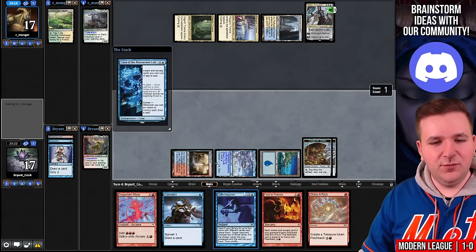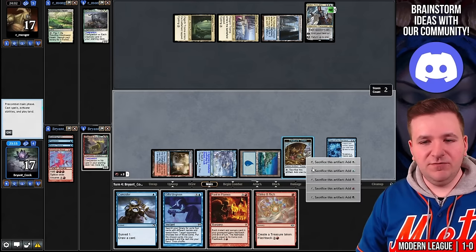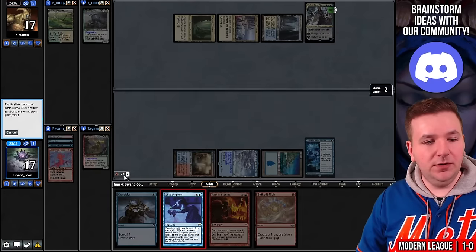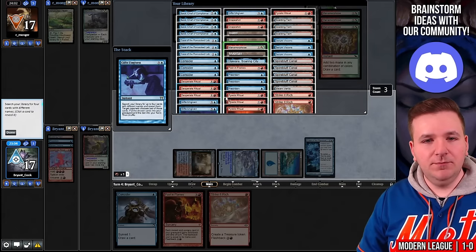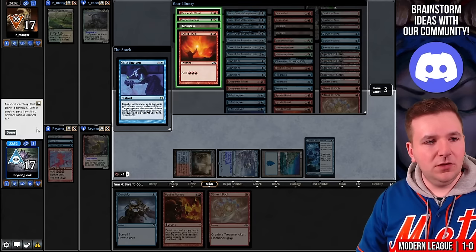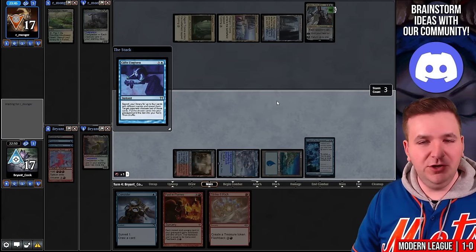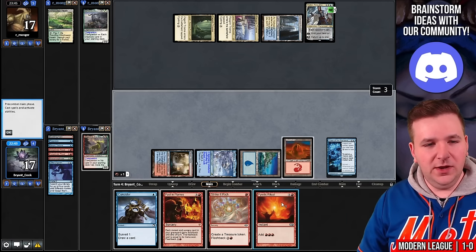We'll play Case of the Ransacked Lab and a Desperate Ritual, then sacrifice the treasure for blue. Gifts Ungiven targeting our opponent — we'll grab Manamorphose, Desperate Ritual, Pyretic Ritual. We have not played a land yet this turn. They gave me the Ritual — that's just a win.